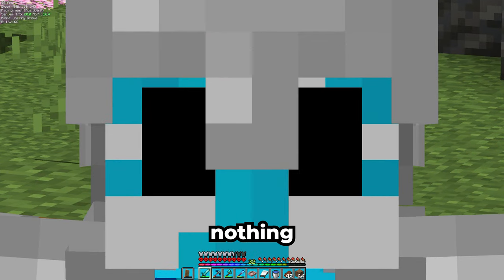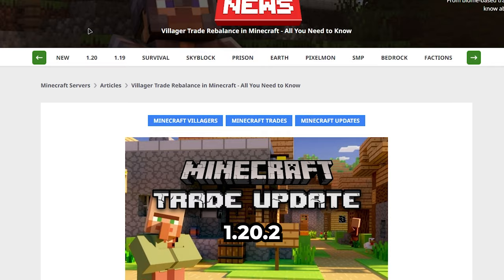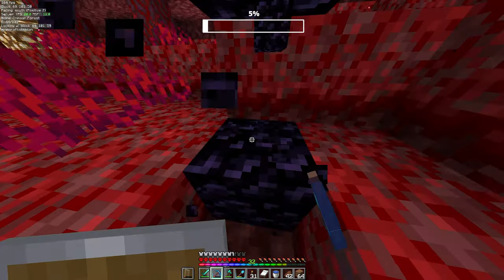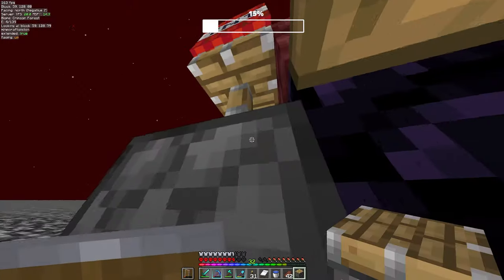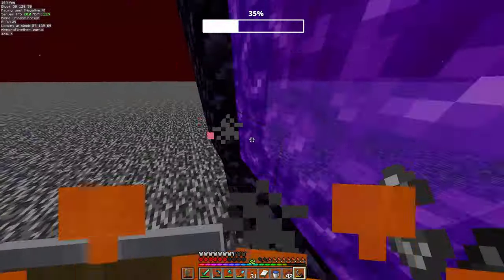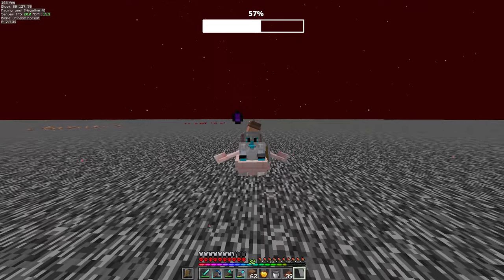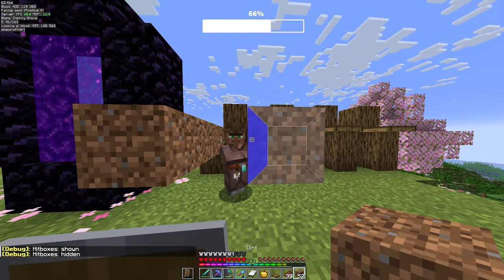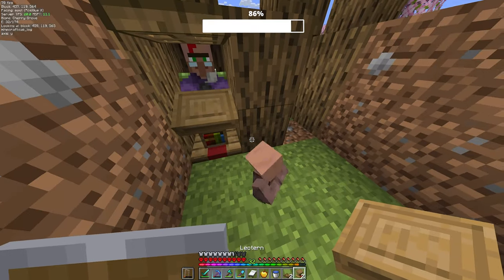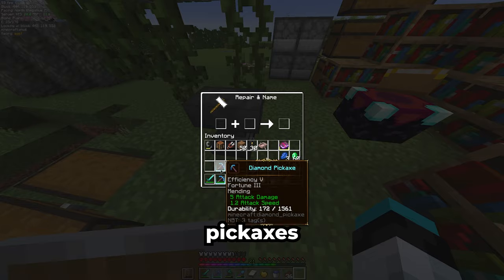I just spent an hour doing this for absolutely nothing. If you don't know what's going on, basically this guy wasn't supposed to get this trade. But after some research, I found out these changes were only made in 1.20.2, but since I'm playing on version 1.20.1, this is not the case for me. So let's bring these villagers to the base. And here's our mending trade — apply to the pickaxes and now we can repair them.